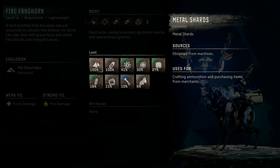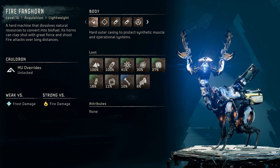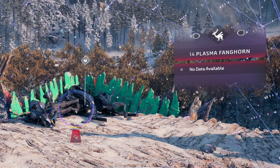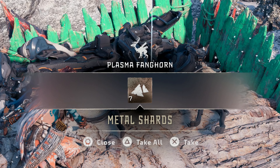Notable loot includes Metal Shards, Blaze, Fanghorn Circulator, Machine Muscle, Fanghorn Primary Nerve, Small Machine Core, Braided Wire, Metal Bone, and Sturdy Heartplate. While there is currently only one variant of the Fanghorn, you can find the carcass of a Plasma Fanghorn in the game, located at the Bone White Tear Rebel Outpost, possibly hinting at their appearance in future content.